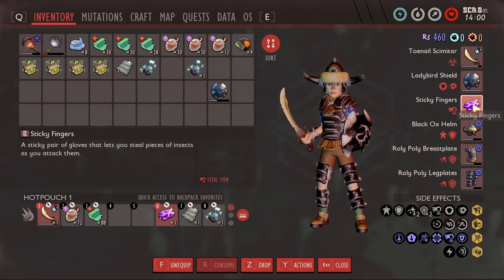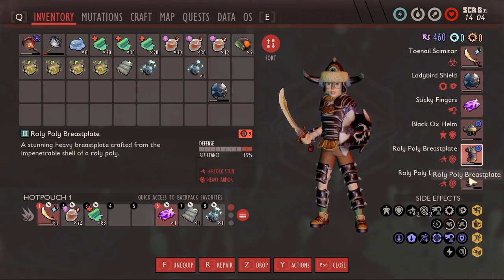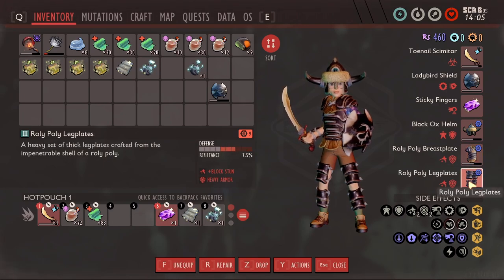The trinket will change — I'll come back to that in a minute. For armor, you're gonna want a black ox helmet, roly-poly breastplate, and roly-poly leggings. I have them bulky for that extra defense to help me kill her, but if you want to go sleek then go sleek.